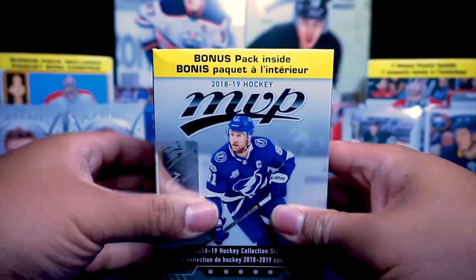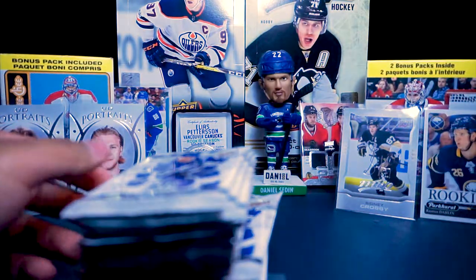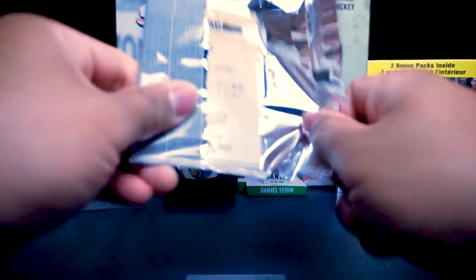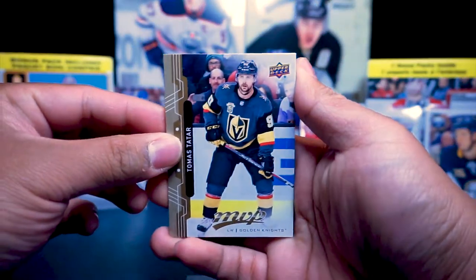It comes with 21 packs — a lot of packs — five cards per pack. Alright, let's get at it. First one: we have Thomas Sattar.